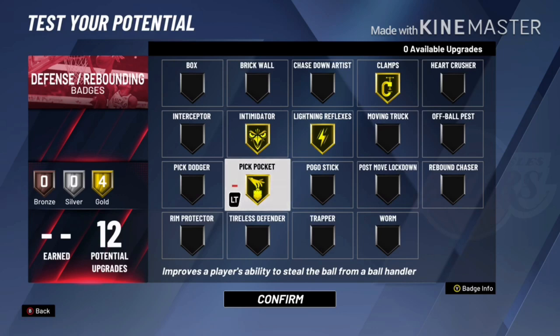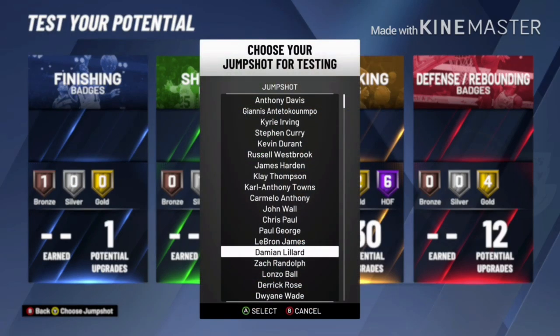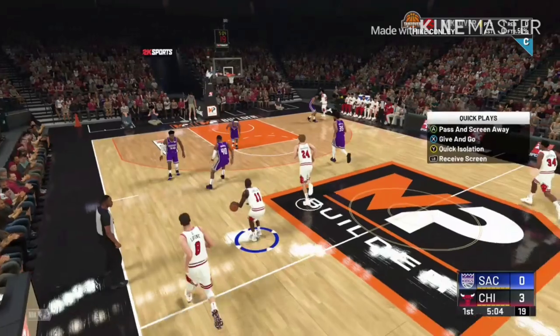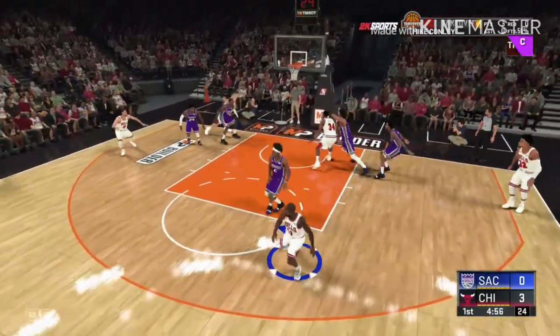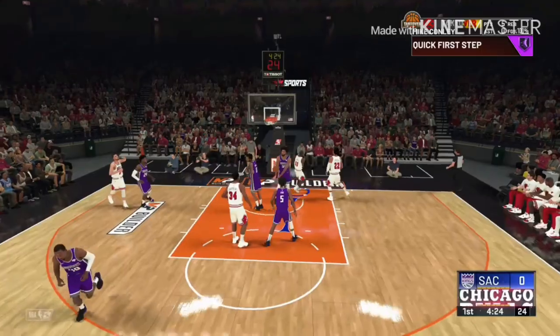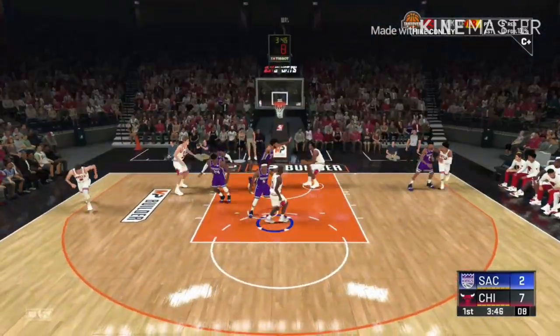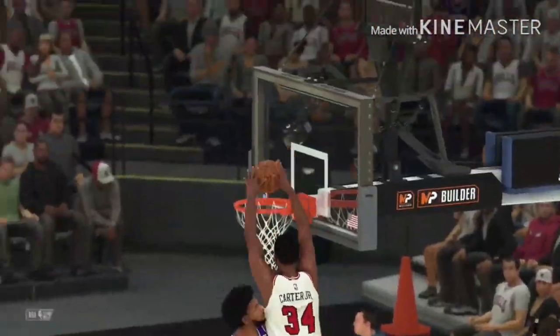Now I'm going to show you gameplay footage so you can see exactly how this build performs. I put myself on the Bulls — a team without a great point guard. First play, I call for an iso, dribble right, step back — he's already on the floor, too easy. Next play, a fast break — I literally ran by everybody. Then I call the pick and roll, draw the defense in — easy dunk for the big man who was wide open.